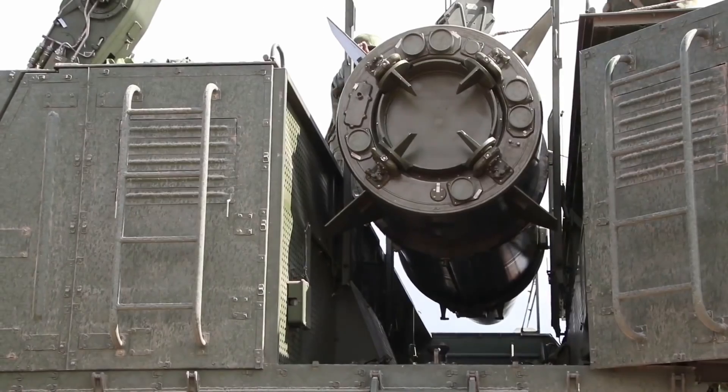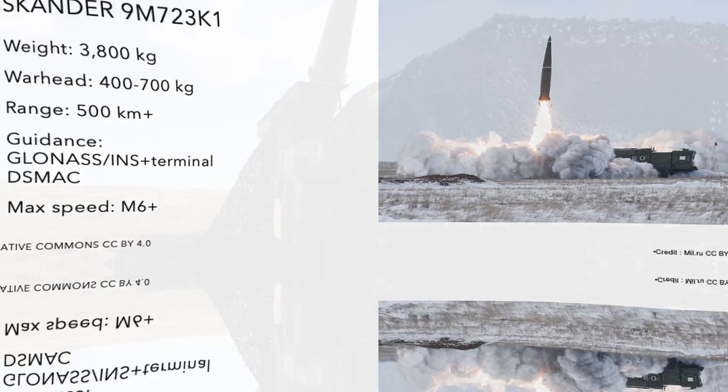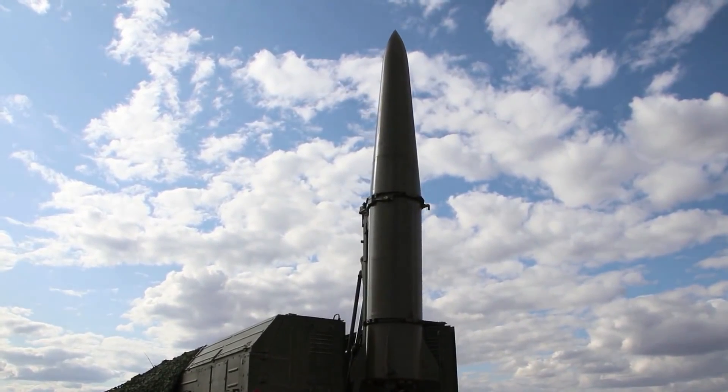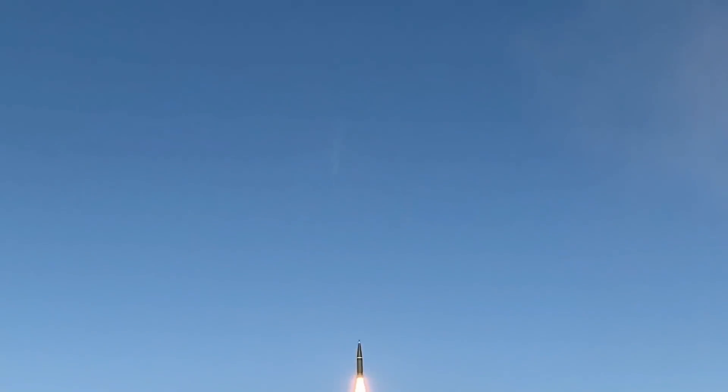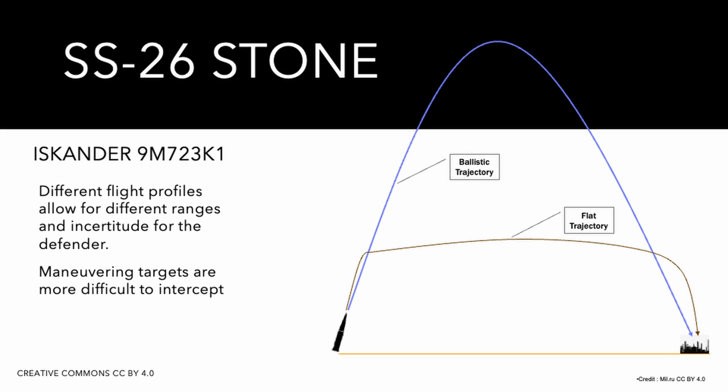This is the Iskander short-range ballistic missile system, also known by the NATO name SS-26 Stone. It launches the semi-ballistic 9M723K1 missile. The range is approximately 500 km. The warhead can be nuclear, but is normally fitted with different types of payloads depending on the target, weighing from 500 to 700 kg. The missile can fly various trajectories, from fully ballistic to a flattened trajectory in the high atmosphere, and it can maneuver during flight.